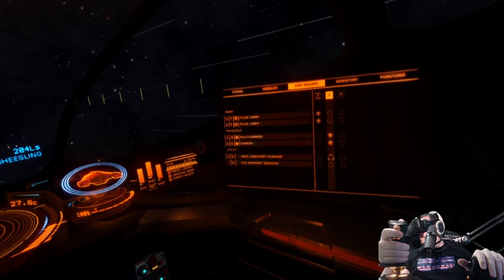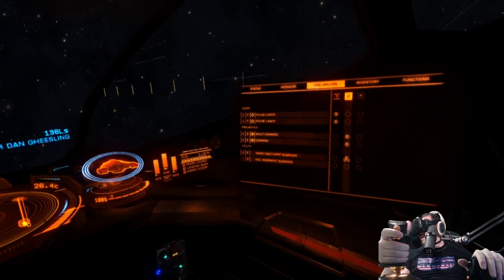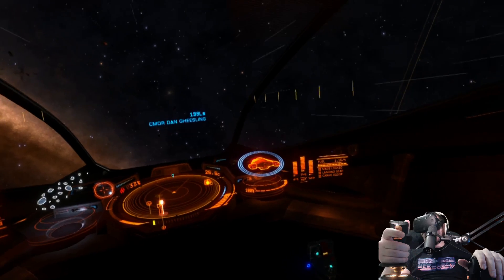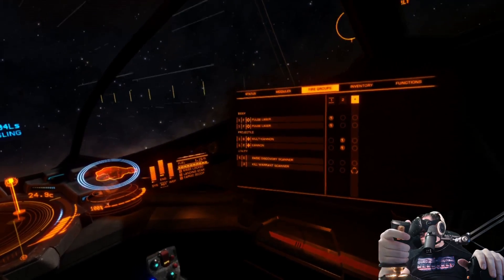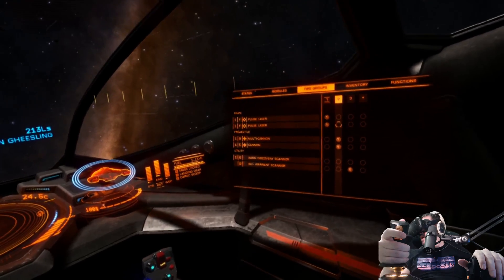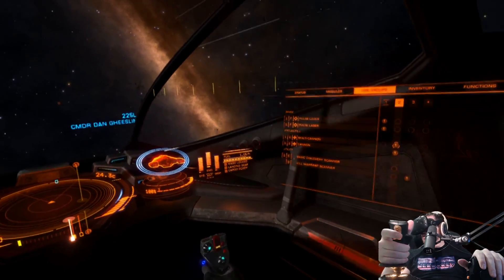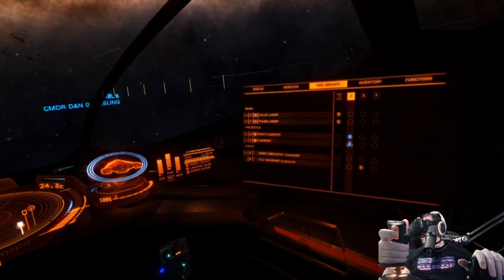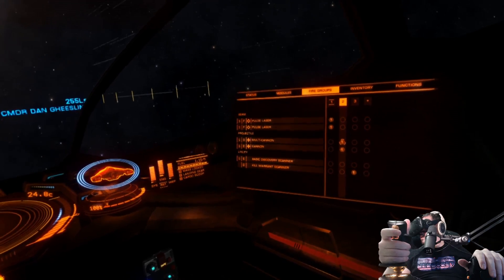Did it pop up a number two for you? Yeah — I actually already set the second fire group with my new cannons. Am I screwing that up by adding the warrant scanner to it? You want to set it to a separate one so you don't accidentally fire on a target. Set it to your third fire group — you can have a bunch of fire groups. So all your guns should be fire group one, and your scanner should be two. That way, whenever you deploy your hard points, you can change between group one and group two.